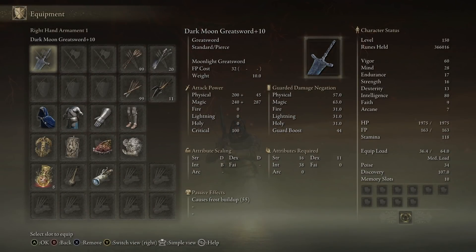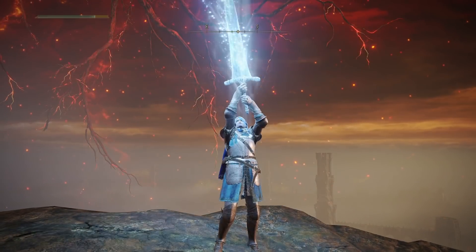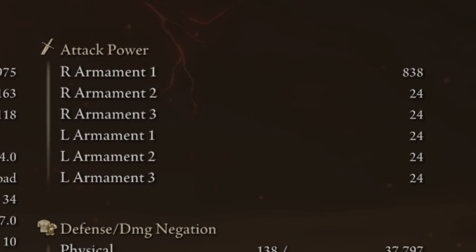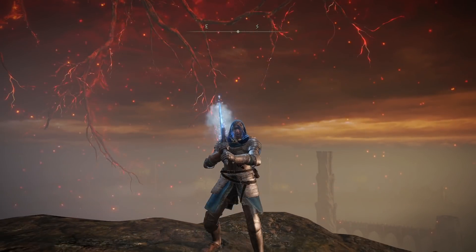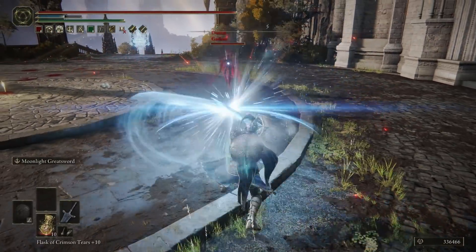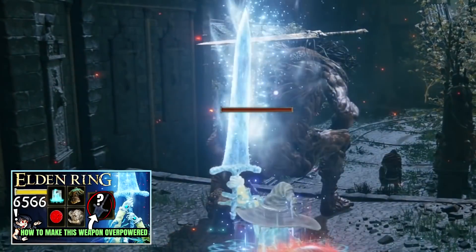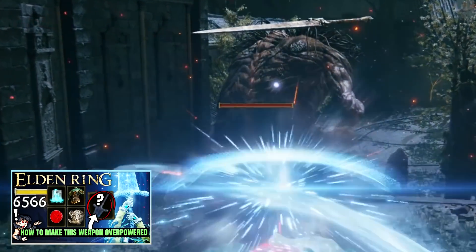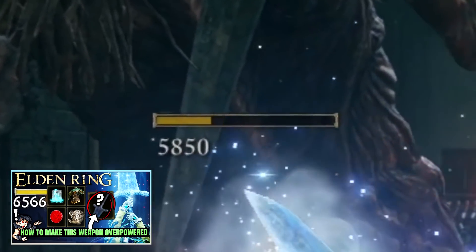Next is the Dark Moon Greatsword with the Moonlight Greatsword Ash of War — an incredible weapon. It's one of the higher AR greatswords you can get when buffed up with magic, sitting at 838 AR when buffed, which is essentially always. You have the ranged R2 which does huge damage, frost buildup, and magic damage. It's very strong, and you can buff it further. We have a build on the channel pre-current patch where you can do 6000 damage on a single R2 or higher. It's absolutely insane — one of the best intelligence weapons, in my opinion.